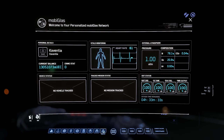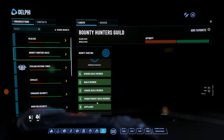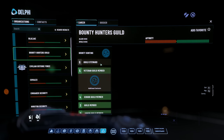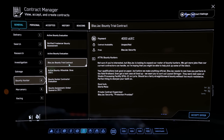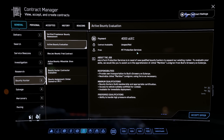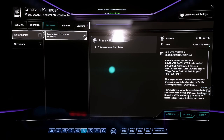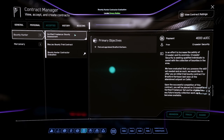Bounty hunting is all based on rep. If you go to the ninth icon on your mobiglass, you'll see you can build up reputation with the Bounty Hunters Guild. To do that, you'll need to take bounty hunting contracts. Depending which planet you're on, there will be an initial contract giving you the right to bounty hunt in that planet's jurisdiction: Blackjack Security for ArcCorp, NT Protection Services for Microtech, Hurston Dynamics for Hurston, and Crusader Security for Crusader. Completing each of these unlocks your ability to fight bounties across all of Stanton.